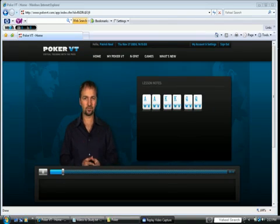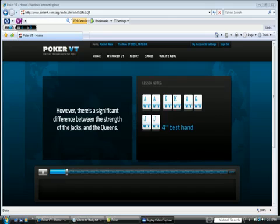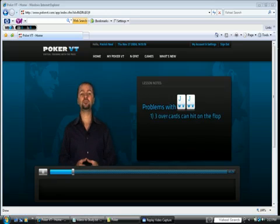In Hold'em, the best hand you can get is Aces, followed by Kings, Queens, and then Jacks. However, there's a significant difference between the strength of the Jacks and the Queens. With Queens, there's only two over cards. However, with Jacks, there's three over cards that get hit on the flop, which makes the hand difficult to play, as that's going to happen quite often.